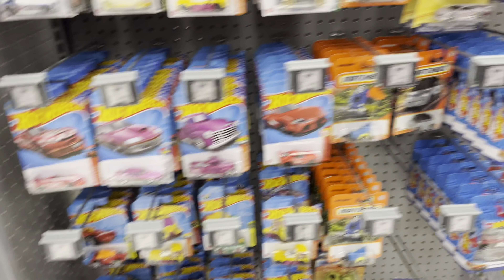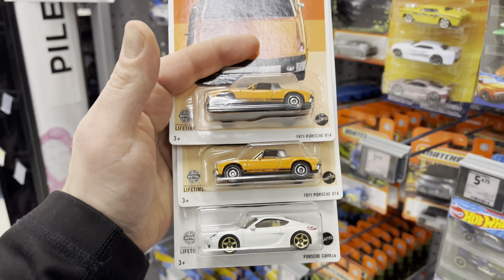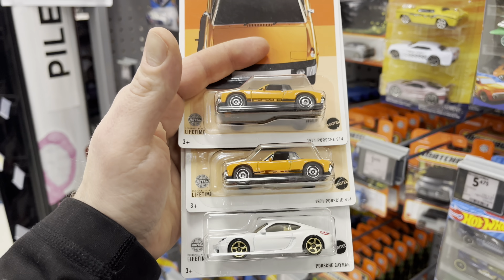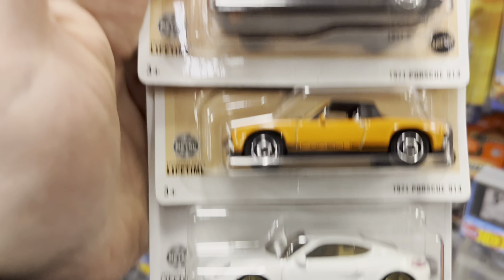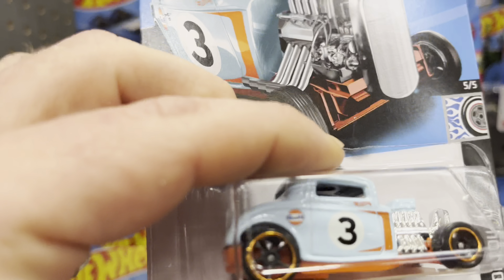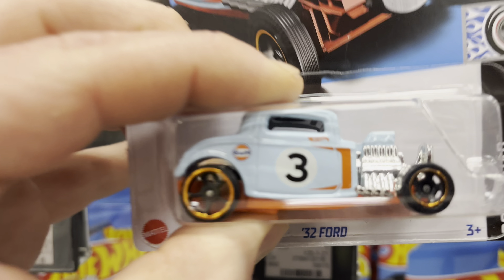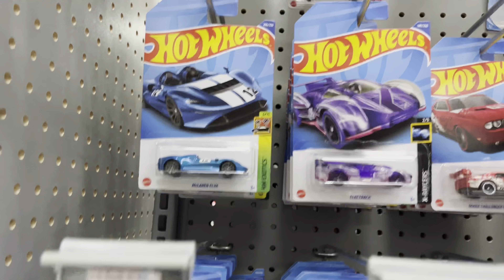Haven't seen that anywhere else yet. And they have the Matchbox Porsche set — only these three left. But I love the 914. It looks really great — the white with the gold wheels. Happy with that. Besides that, they've got a 32 Ford wheel error here, or wheel variation. I think that's the fourth one that I've found. So that's pretty sweet.